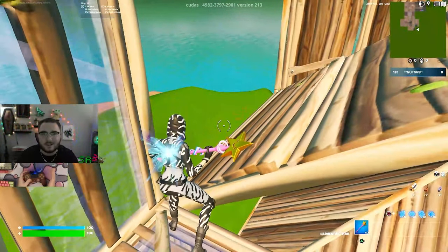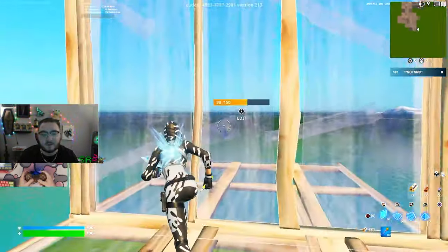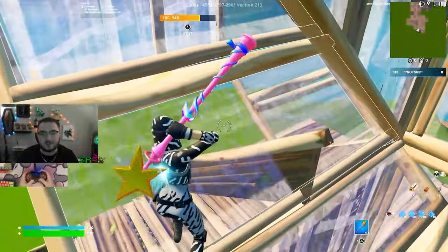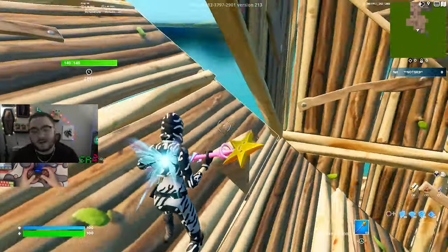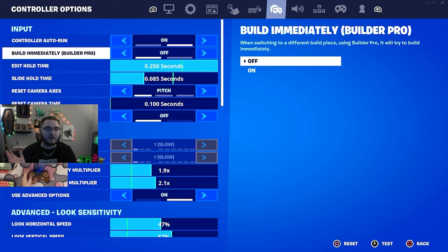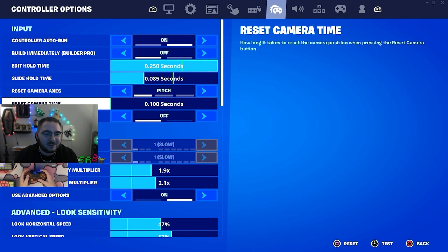My PlayStation controller settings are absolutely insane — some of the best expo settings you're going to see. Not linear, expo. These have gotten me over 290,000 arena points. Hopping right into the settings: edit hold time is 0.250 — there used to be a theory that maxing this gives you less edit delay, I don't know if it's true but I've always kept it maxed. Slide hold time is 0.085.